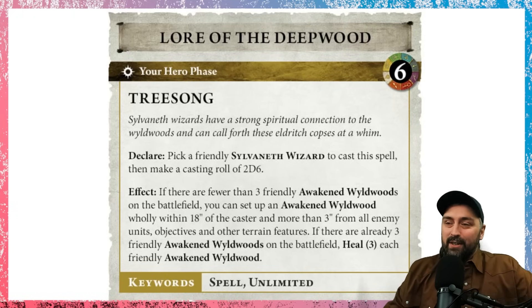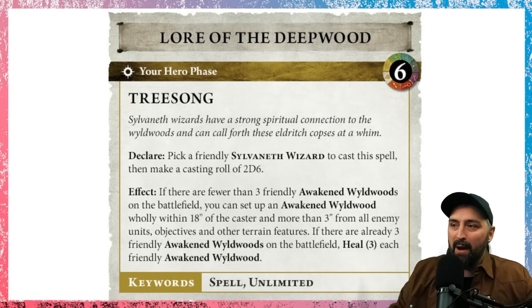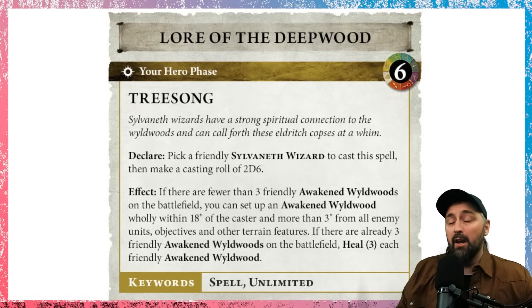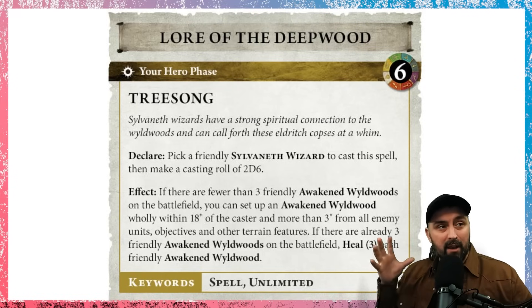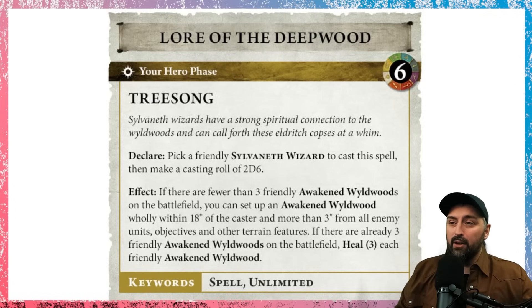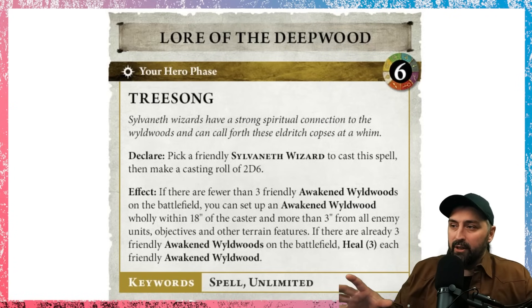You need a six to cast the Tree Song spell. Pick a friendly Sylvaneth wizard to cast it. If there are fewer than three friendly Awakened Wildwoods on the battlefield, you can set up an Awakened Wildwood wholly within 18 inches of the caster and more than 3 inches from all enemy units, objectives and other terrain features. That's where it may be a little bit difficult to place your terrain feature, but we assume Games Workshop have done this themselves and think there's potential to place the Wildwoods down.